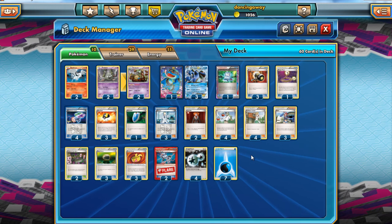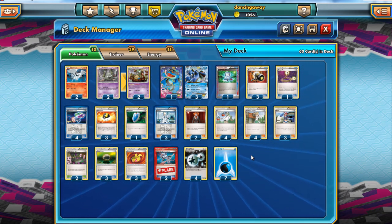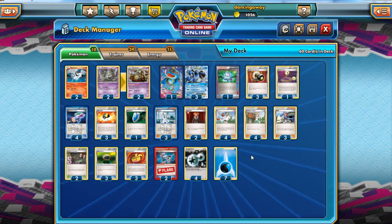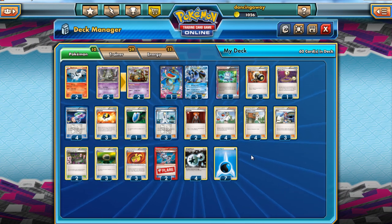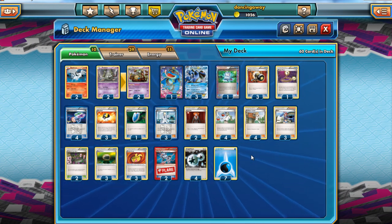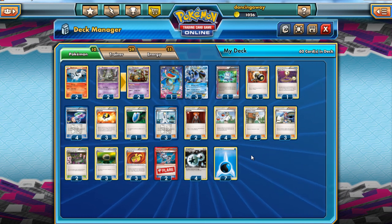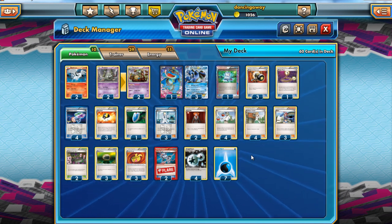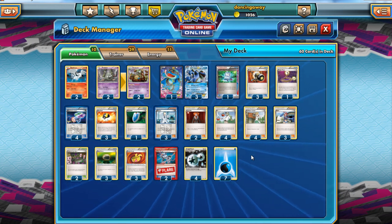If you listen to my podcast PTCG Radio, you'll know I played one Lysandre and one Lysandre's Trump Card at a recent regional. One of the things I hated about that deck was the lack of being able to draw them active. Two Lysandre is really good for stalling, taking prizes, and winning the Donphan matchup — because you can bring the Donphan active and kill it. Without enough Lysandres you can't do that.